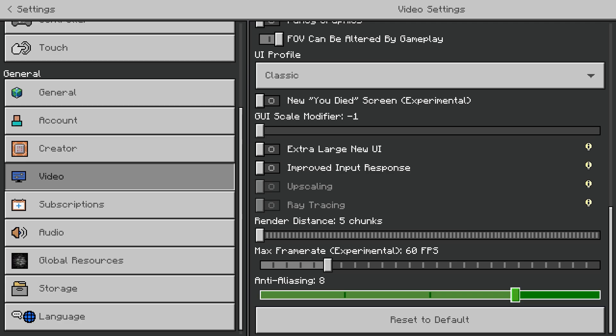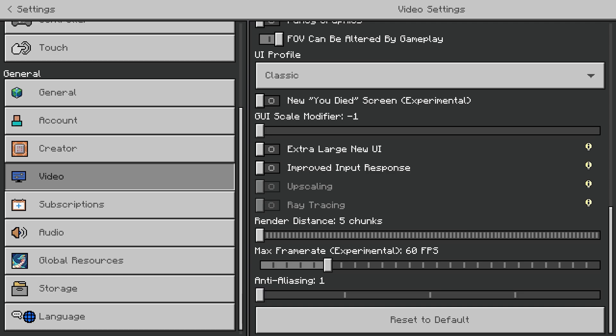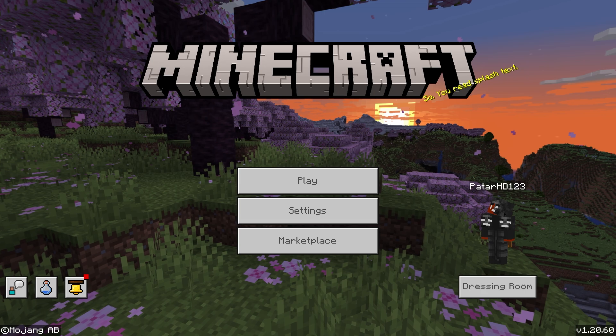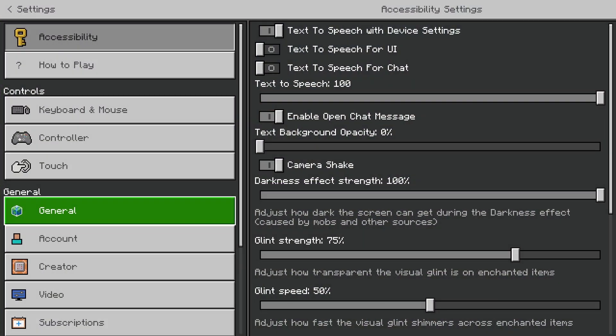Anti-aliasing — I'm not sure if this makes a big difference, but you can put it all the way down to one. Then just leave Minecraft and come back into it — you should be good. You don't really need to fully restart it.